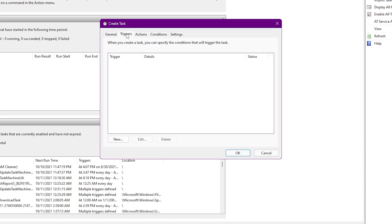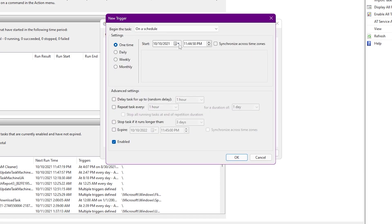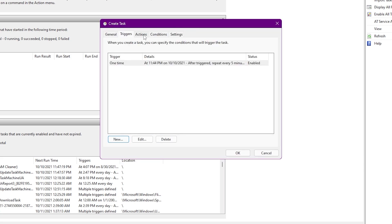Go into the Triggers tab — here we are going to add a trigger. Click the New button. In the advanced settings, check the 'Repeat task every' box and select '5 minutes' from the dropdown. For the duration, set it to 'Indefinitely'. Once done with the settings, click OK.